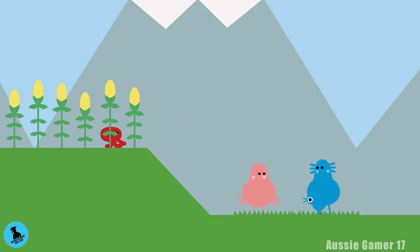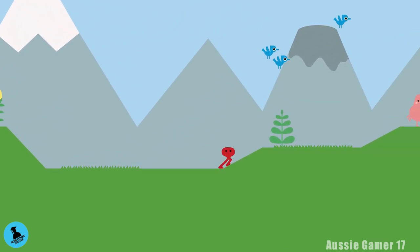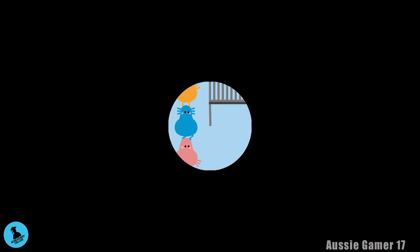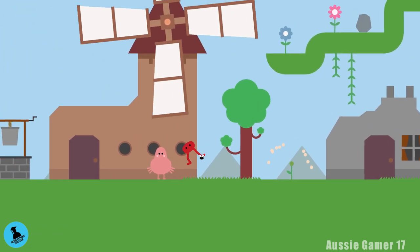Once they leave, follow the same way they went and continue to the right. There's another little scene — get through the dialogue. They figure out we're not actually a big scary monster and they're going to let us go, but we have to fix the bridge. Once back in control, head all the way to the left to fix the bridge.